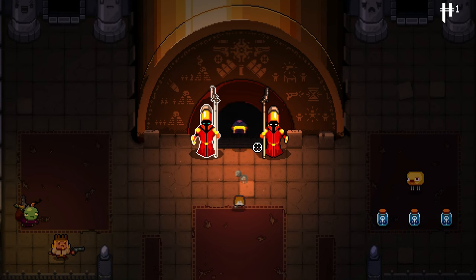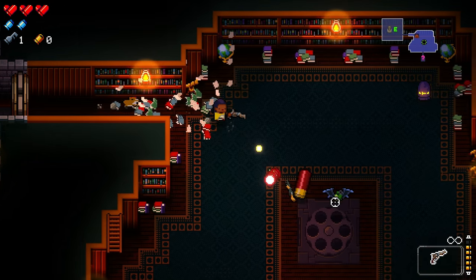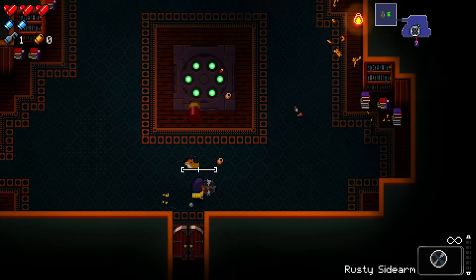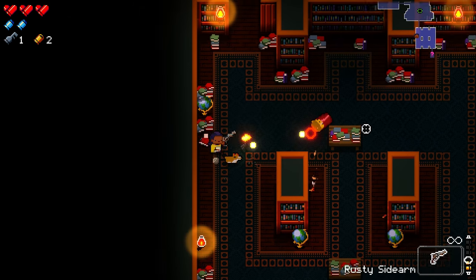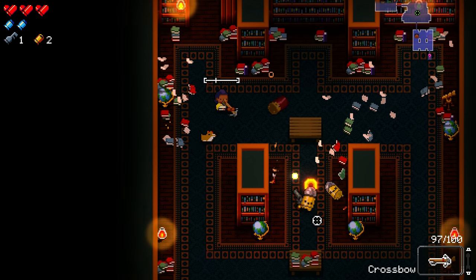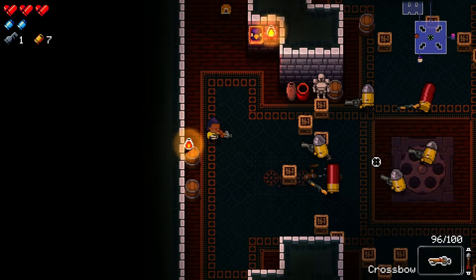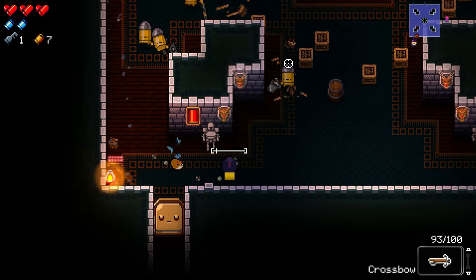Hello everybody, Enter the Gungeon. The hunter's intro into the gungeon - it seems like everybody has a different entering animation. I know when you play as the robot he kind of falls in there. I wonder if maybe they're all the same and the robot's just different. The hunter definitely just like walked in, so either they're all different or maybe the robot doesn't have a walking animation and just falls. I like that.